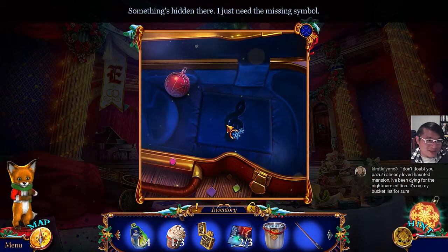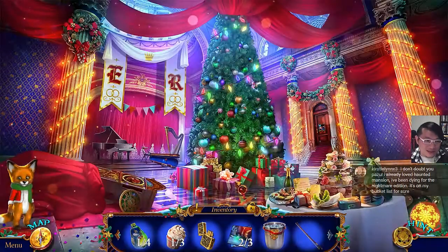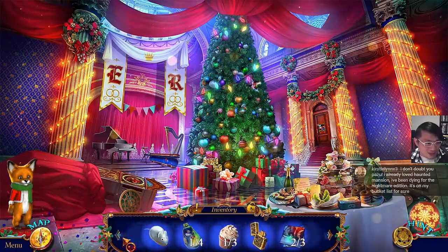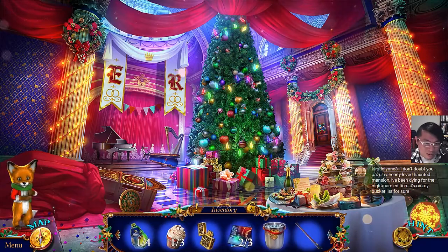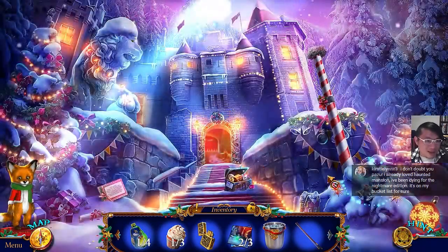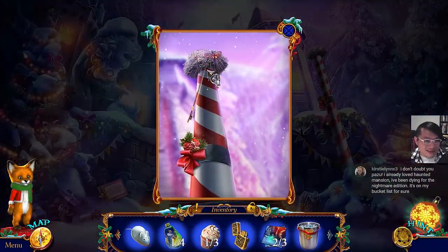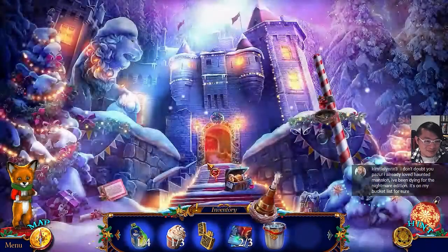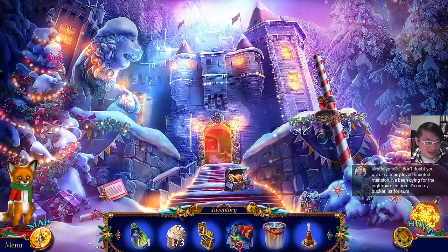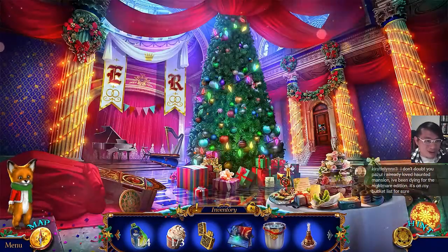Something's hidden there — I just need the missing symbol. I treble clapped. We still have some missing components right now. So what do we do next? Go back outside. The violin ball. A fondue candle. Mosaic tiles. Looks like we can do the door puzzle.